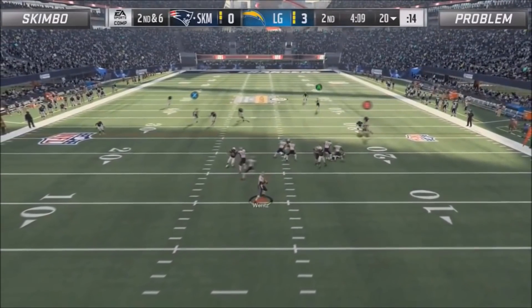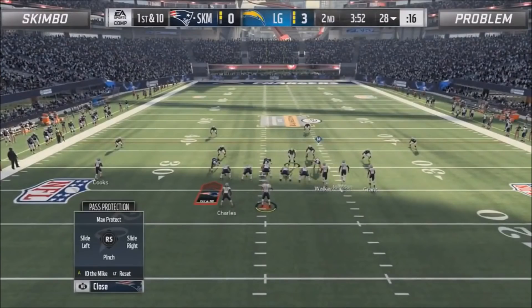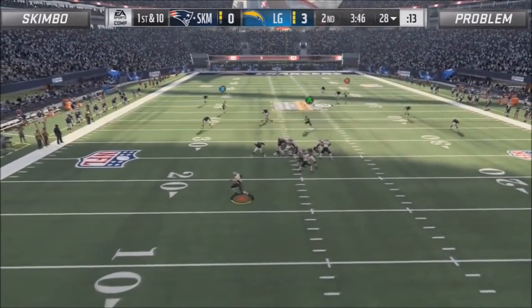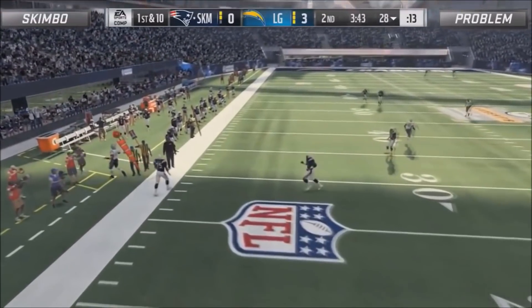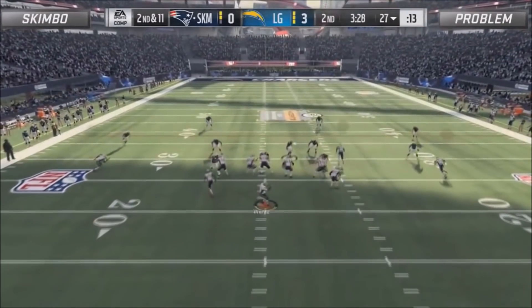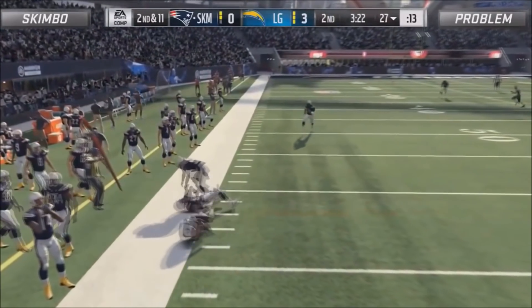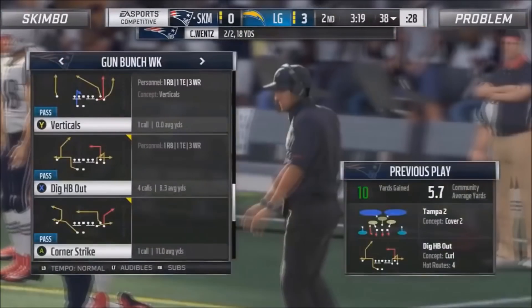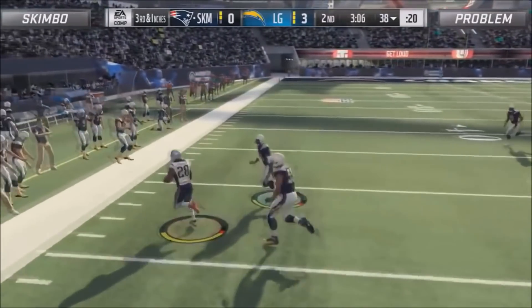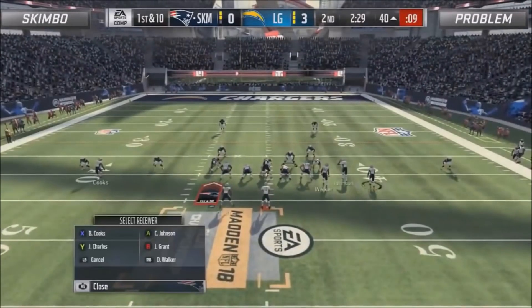Now Skimbo's first drive — he's in his bunch offense and he pretty much runs halfback dig out about 50 to 60 percent of the time, maybe more. This is a similar setup I broke down on the channel a week ago. He'll max protect, have the post route on the left, a streak in the slot, and an in route coming over the middle. Skimbo runs the ball just enough to keep you honest — just like Problem with the halfback dive, Skimbo runs just enough to make you respect it.